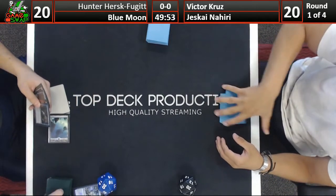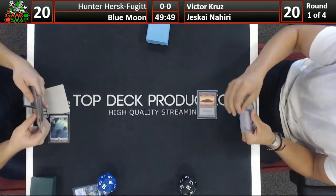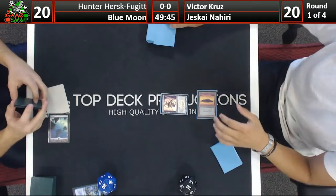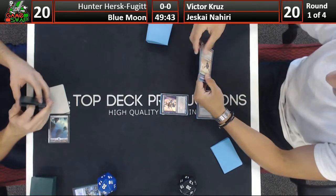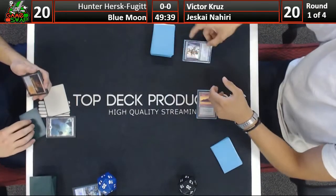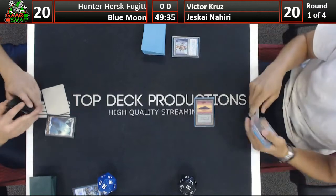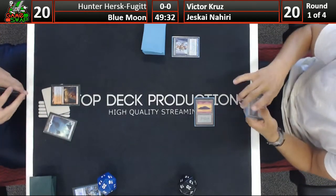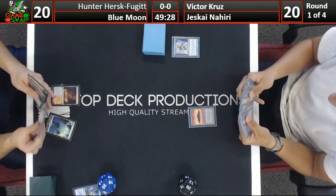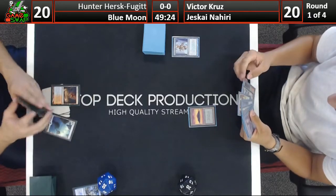Looking at Victor's hand - it's probably harder for him to get his Mountain and Plains basics to cast Nahiri than his Islands. These decks usually play something like three Islands, one Plains, one Mountain, so you don't really need the Mountain basics, mainly the Plains basic. It's harder to get, especially depending on which fetches you're playing. If you're playing the full four Scalding Tarns and only two Flooded Strands, it's very unlikely to hit the Plains early.